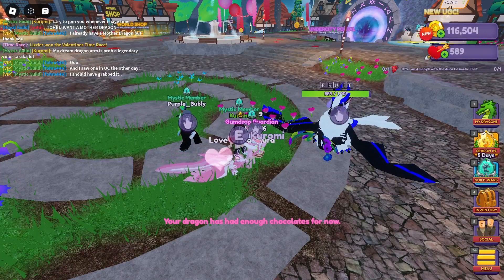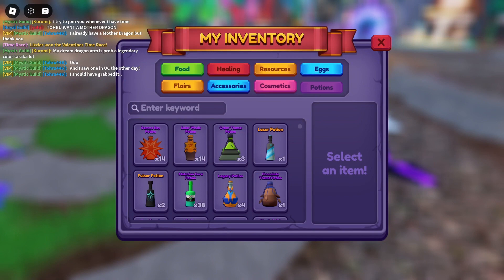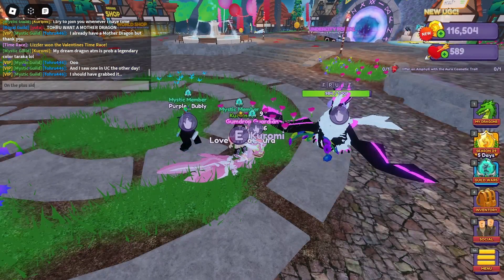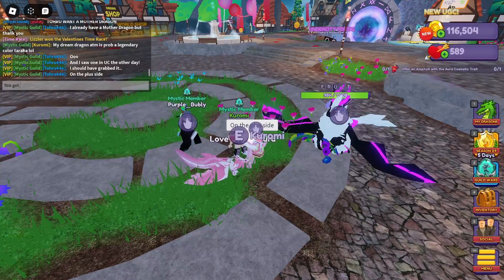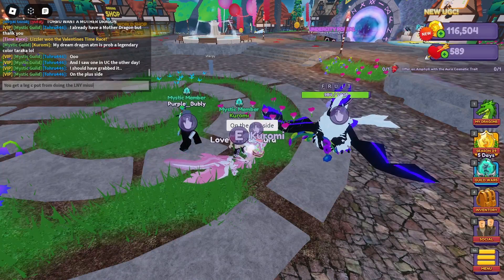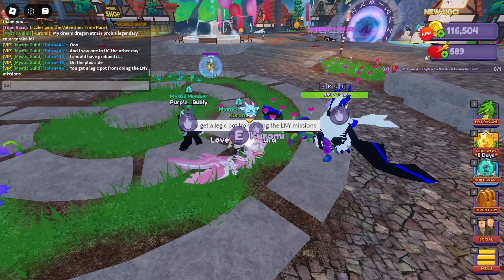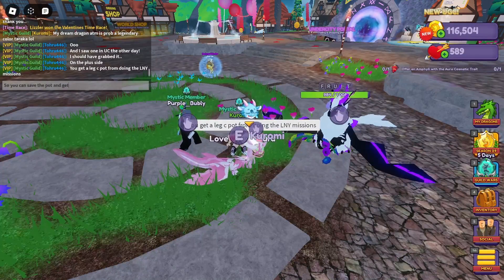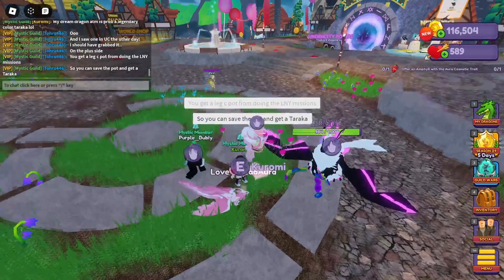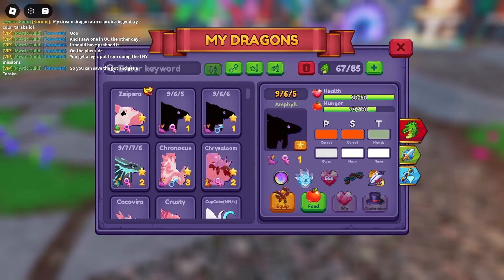Reading the gray patch note items — they added an image for the legacy model. The legacy model refers to dragons that have been updated but still have the old model available. It sounds like it will just show an image of the old model, though I thought that was already in game.